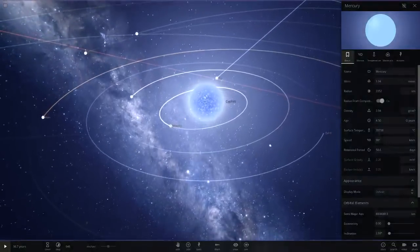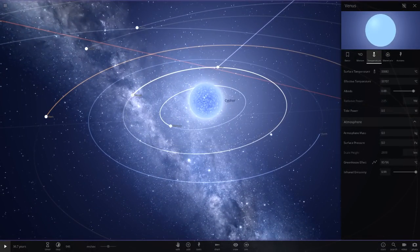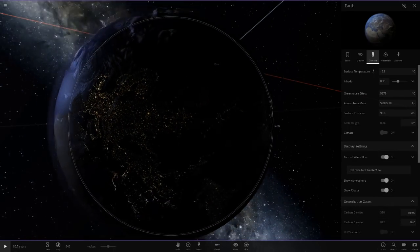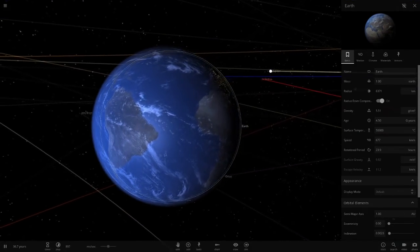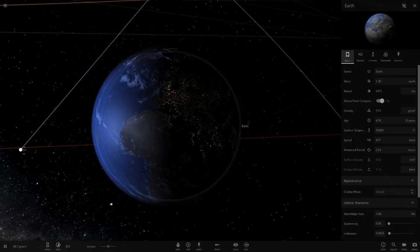Now I'm guessing Venus is going to be even worse. Oh — only 33,000 degrees, okay. Its atmosphere is completely gone. Earth — I don't know how you are alive. We're going to turn off climate mode and hit play, because that usually fixes it. Yep, now it's at 50,000 — that's what it should be. I don't know why it was still normal.